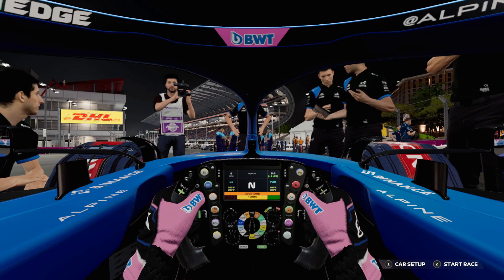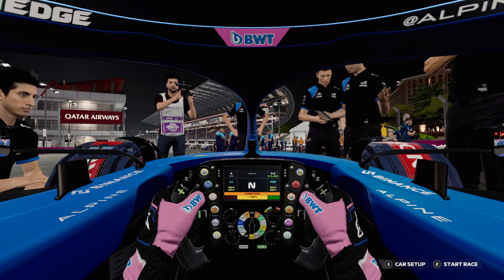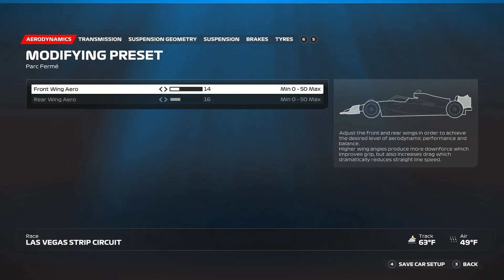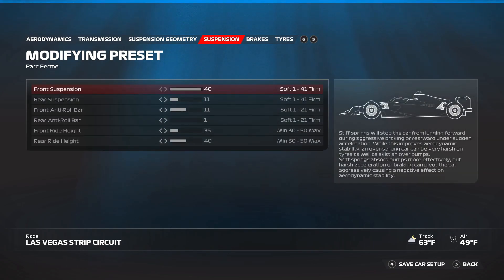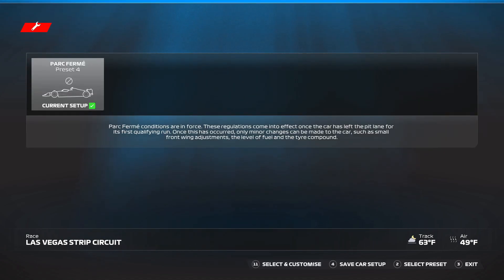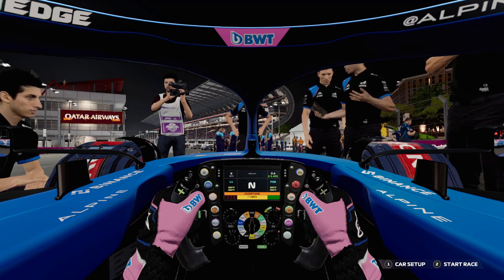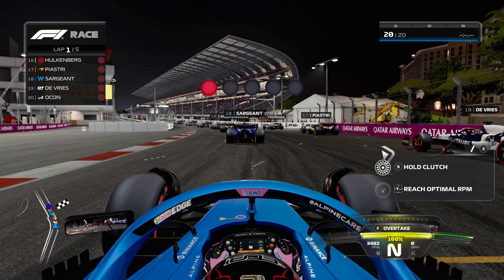Here we are — they showed the new starting lineup, things changed from last season, I like it. Car setup is pretty much the same, can't change a lot except front wing and a few other things. Front suspension is at 40 and rear ride height at 40, which is insane to me. I don't know how this race is going to go — no formation lap, we're just going to jump right in, starting in the corner.